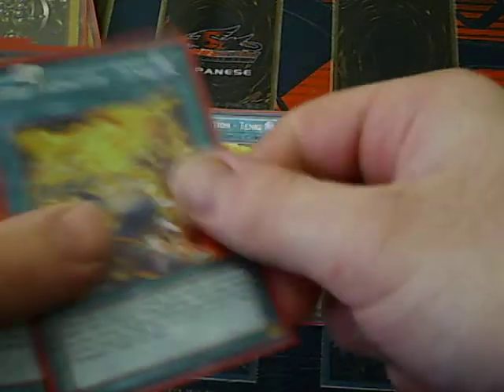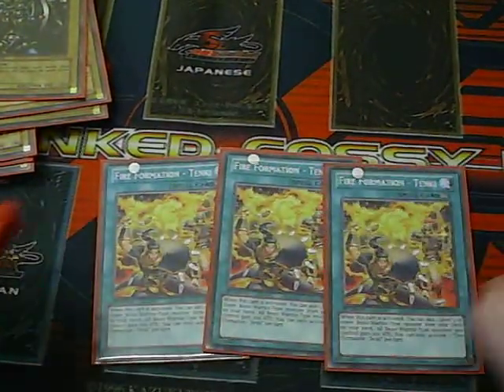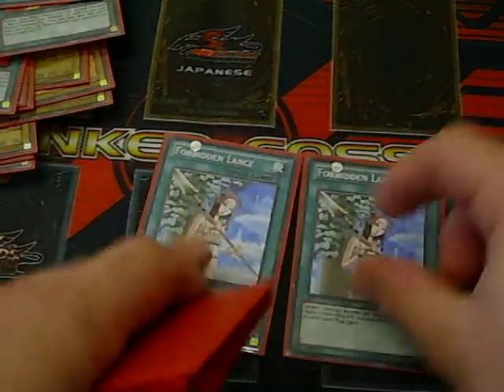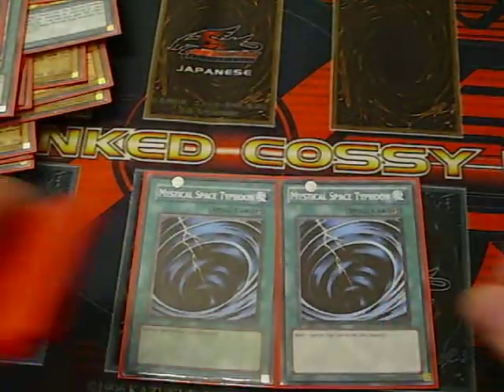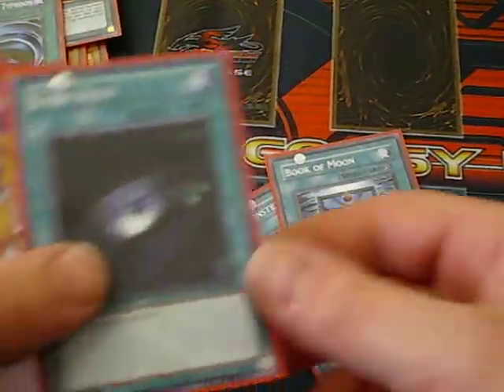The spell cards we have: Triple Tenkai — this is the motor of the deck, just gets your combos going. Tensu, basically a double Summon. 2 Forbidden Lance, 2 MST, Reborn, Book, Dark Hole.